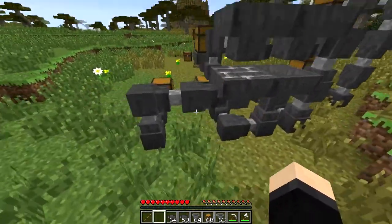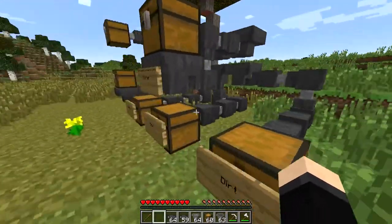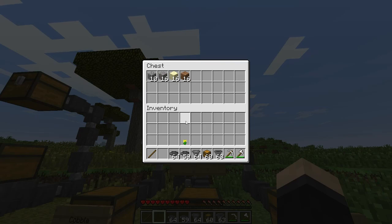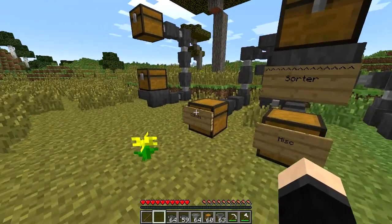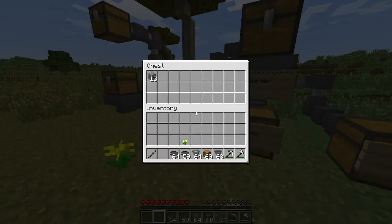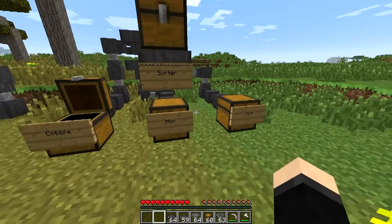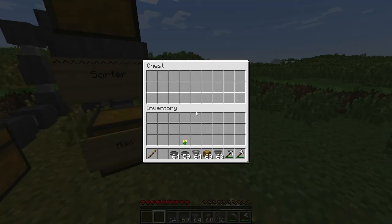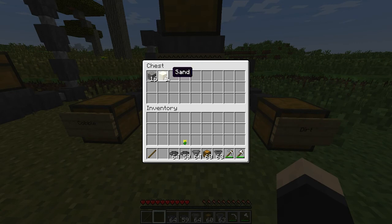Any other blocks will end up in the last chest. So if I put dirt, cobblestone, sand, and gravel into this chest, the cobble will end up here, the sand and gravel will end up here, and the dirt will end up here. As we can see, the cobble came here — I think it's on gravel now. I probably should have done less than 16 to speed this up.